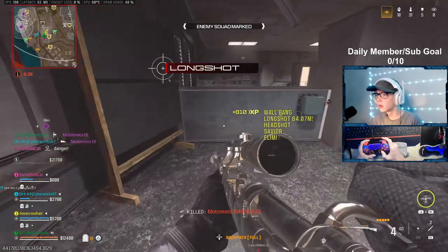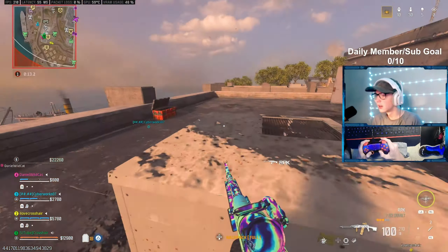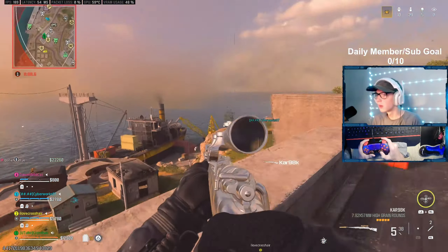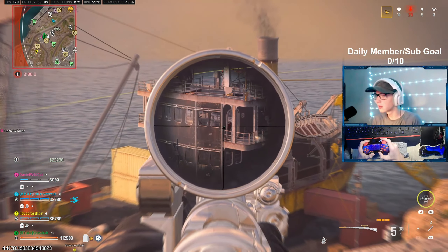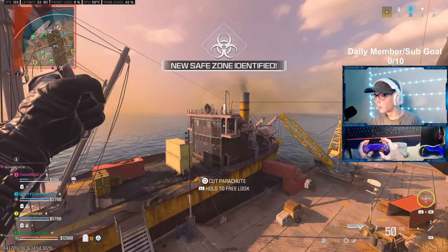I got a full RPK — that camo looks cool. Wait, is this the nuke camo? I think that's a nuke camo right there. I do not want the RPK because RPK sucks. Knocked — knocked on boat, push! Nice, I'm taking the zip since we got that opening knock.